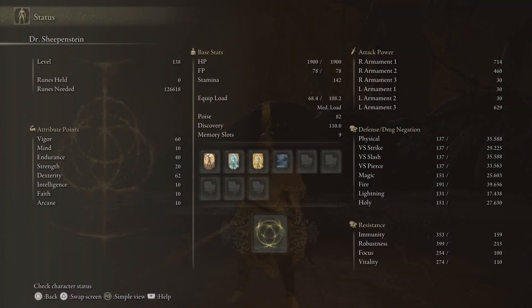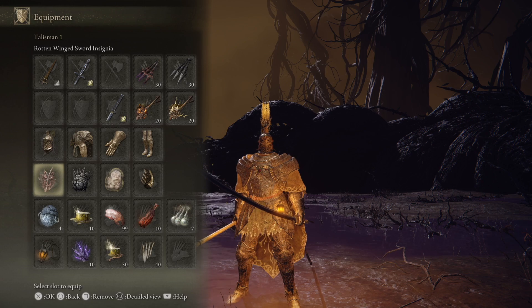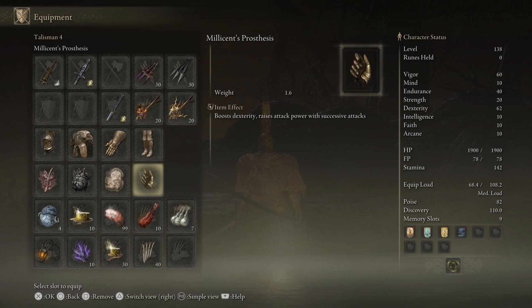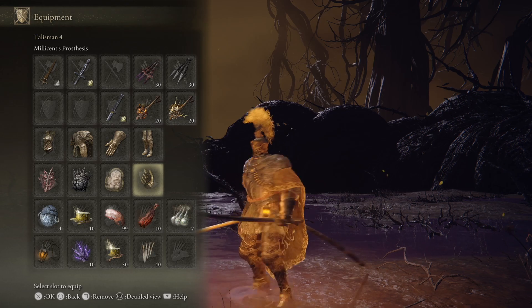This is going to be on a pretty straightforward dex build. We'll have 62 dexterity with Millicent's Prosthesis, 20 strength, 60 vigor, and 40 endurance. We'll also be going for those vortexes and high-damaging moments that result in successive attacks. So Rotten Ring Sword Insignia, Godskin Swaddling Cloth, and Millicent's Prosthesis are all going to encourage us to go for a bunch of successive attacks.